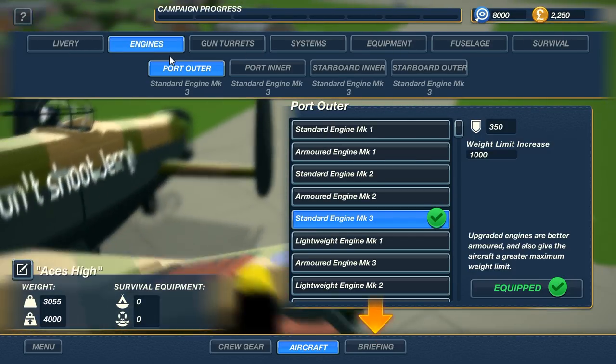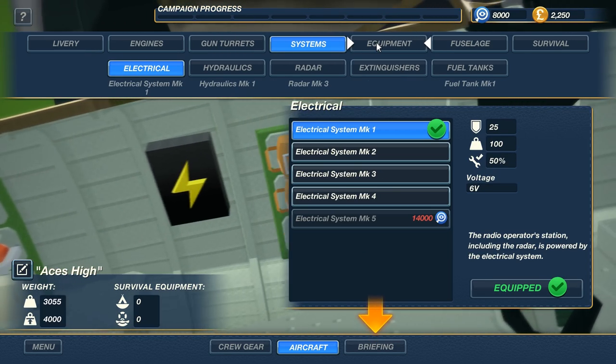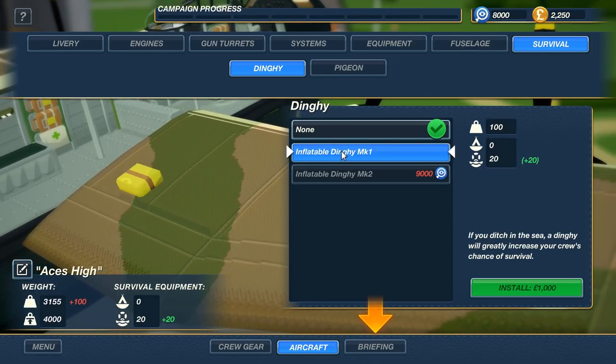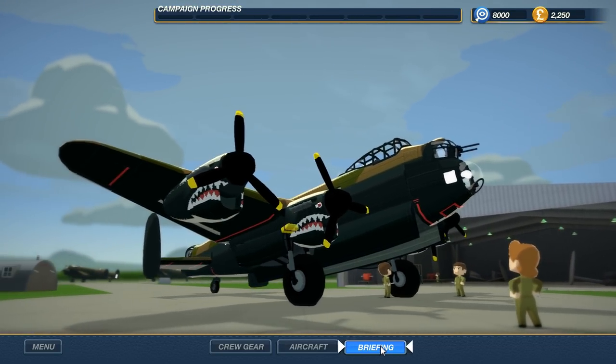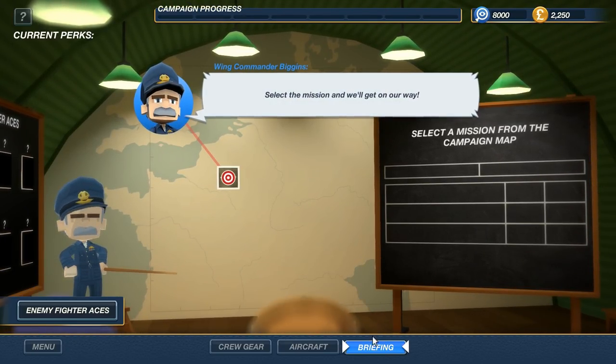We can also customize our engines to be faster and more effective, and upgrade our guns too. Systems, different types of equipment, fuselage, and even survival of the crew — inflatable dinghies. We only have limited money to spend here, so let's get to the briefing. At least we got our cool paint job. That's very important on those engines, for sure.